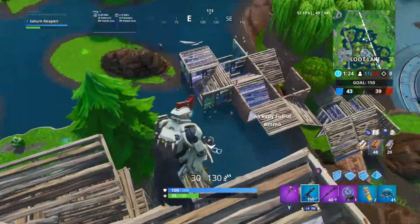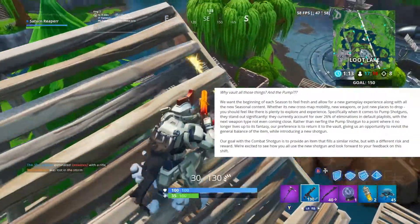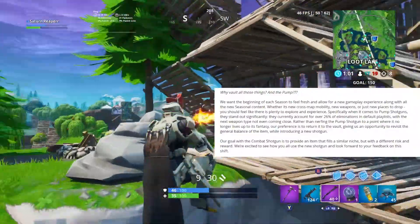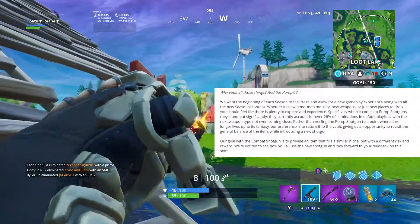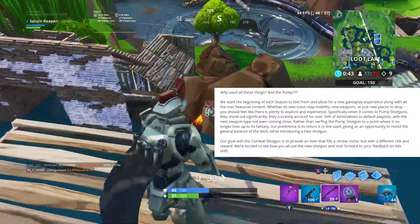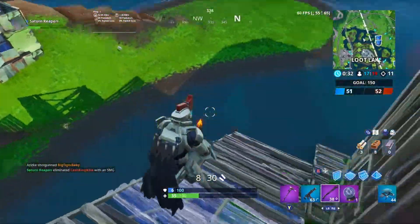The next big thing ties into the vaults we've had so far. Today we had a lot of weapons vaulted — grenades were unvaulted, while clingers, buried treasure map, pump shotgun, poison dart traps, gulp revolvers, suppressed assault rifle, thermal assault rifle, and balloons were all vaulted. So the only thing unvaulted was grenades, and they obviously added a new shotgun. The important part here is that pump shotguns were making up 26% of eliminations in the game, which is absolutely nuts but definitely a legitimate statistic. A lot of engagements end in shotgun fights, so 26% is reasonable.